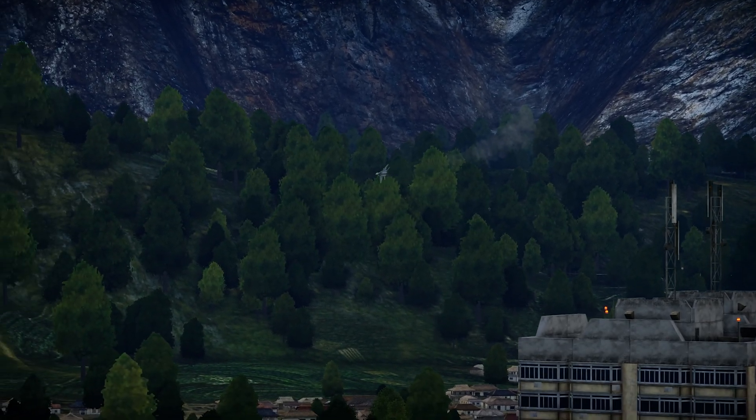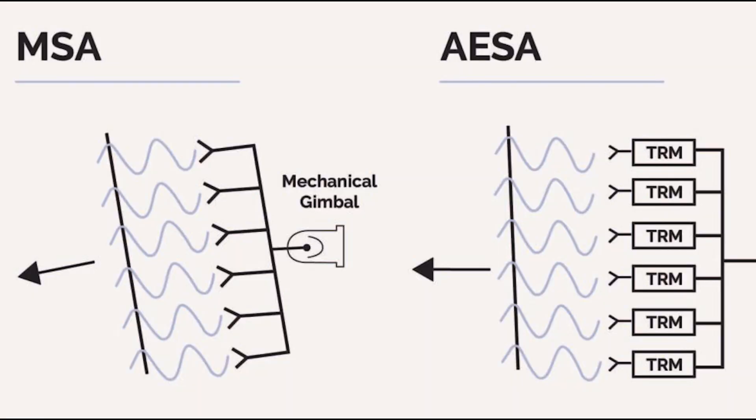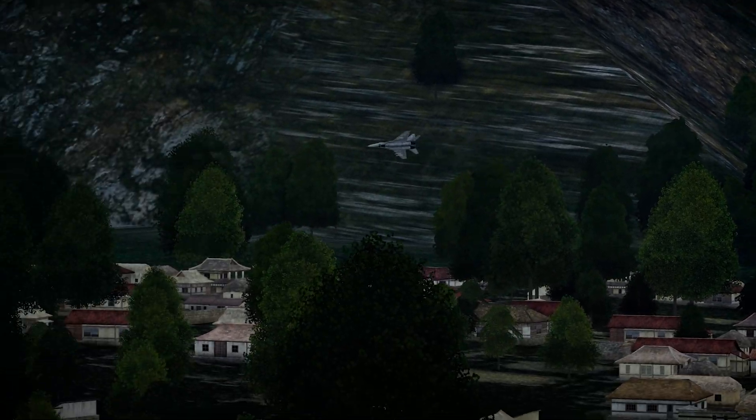So again, the mechanical radars — the older ones in the game — have one transmitter and receiver module. One module does all the work. These electronic ones have multiple ones, hundreds of them, that divide the workload of the scan zone and start the scan at the same time, meaning they can do instantaneous detection. This is the first key advantage of the electronic scanned array radar.